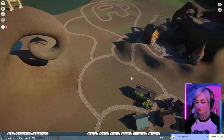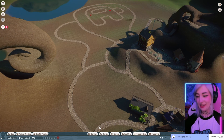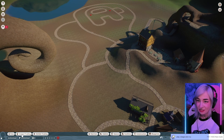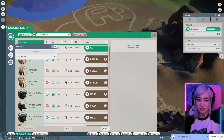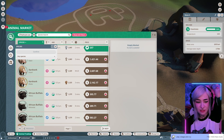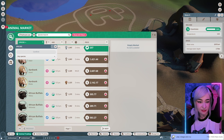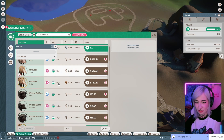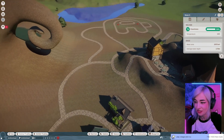We need animals. Let's see what kind of animals there are in the newest pack - it will let us now, right? Common wombat, raccoon, red fox, striped skunk, Egyptian fruit bat. Should we just have a little raccoon house? That's what I think.